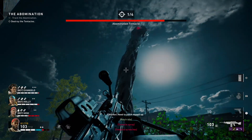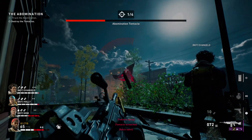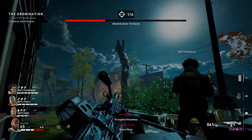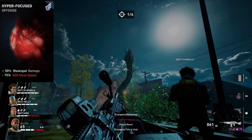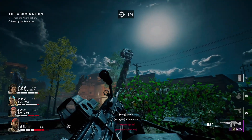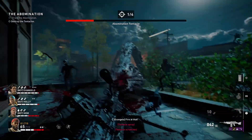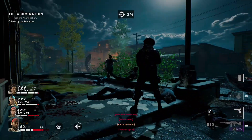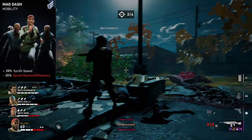My fourth card is Mach Coupler, which will increase our reload speed. I strongly recommend you apply an LMG attachment that gives increased magazine size and of course reload speed. My fifth card is Hyper Focused — by far the best card for weak point damage reasons. Since we will not use aiming down sights, we don't need to worry about that slow movement penalty.